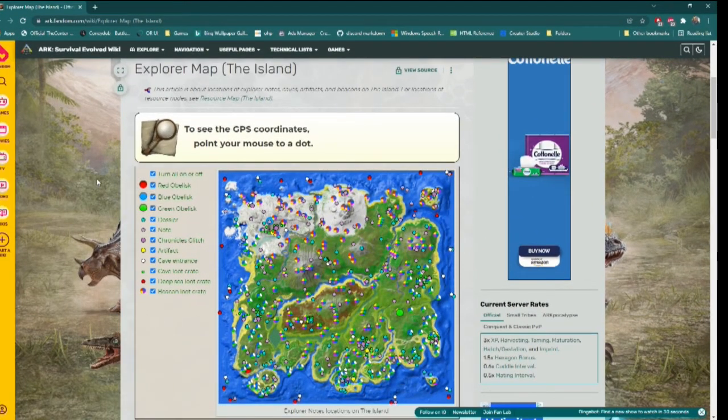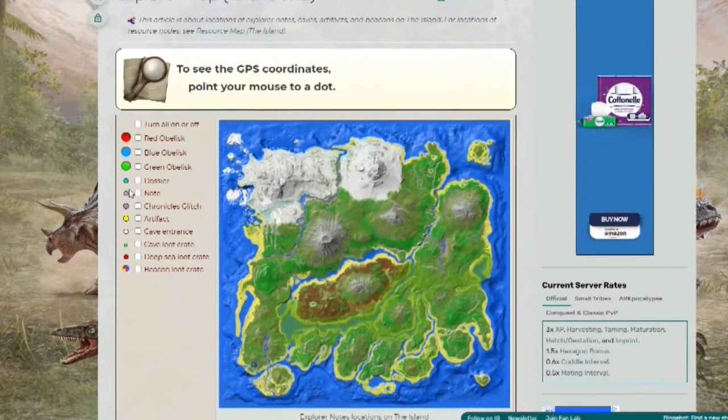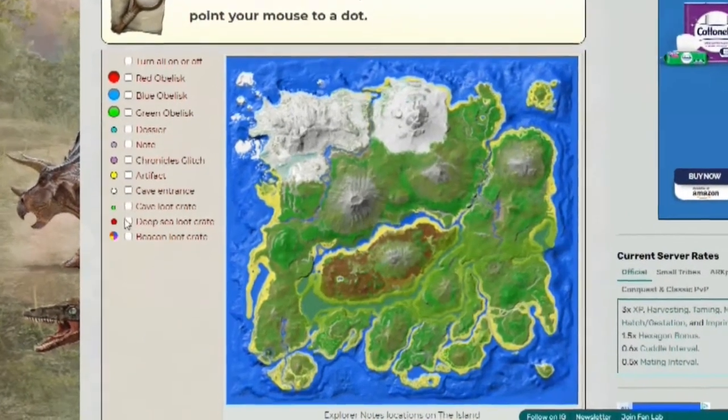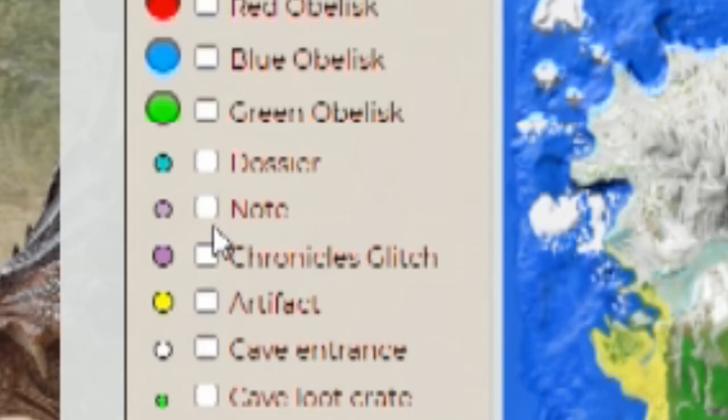The best thing you can do prior to attempting your first note run is go on the Arkpedia wiki and familiarize yourself with the explorer map I showed earlier. There is a link down in the description. This map shows you various points of interest around the Ark, but we have our eye on the explorer notes and dino dossiers.